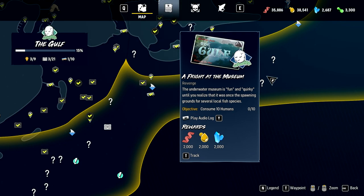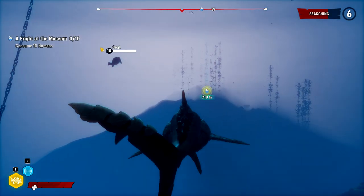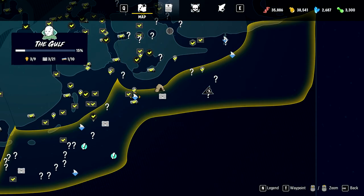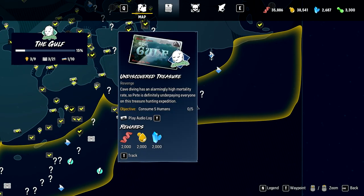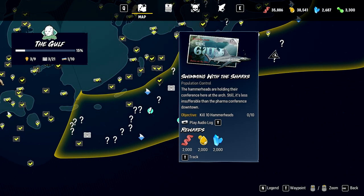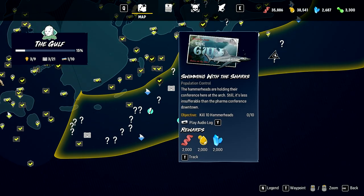Assume 10 humans. Underwater museum - is there going to be divers there? Is that why it's underwater? That's not even in the right zone - the Gulf is really long. Population control: 10 hammerheads and destroy the target. 10 hammerheads, eh?